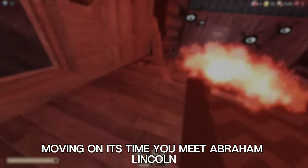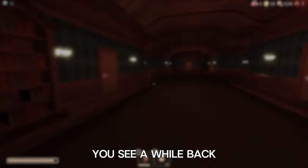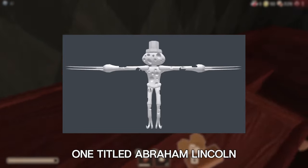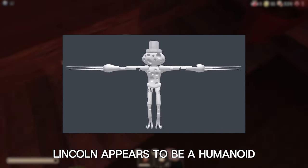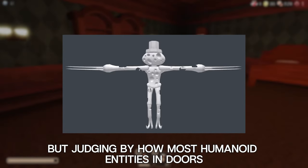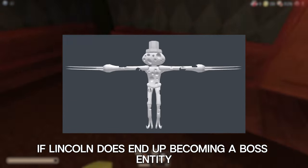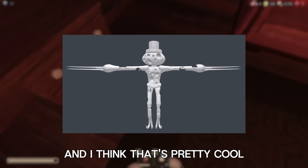Moving on, it's time you meet Abraham Lincoln — at least that's this new entity's placeholder name, likely due to it wearing a top hat. This model was leaked before the Backdoor update was even released. Lincoln appears to be a humanoid with sharp claws and several holes in their body. Very little is known, but judging by how most humanoid entities in Doors are bosses, it wouldn't be out of the realm of possibility for Lincoln to become a boss entity similar to Figure or Seek, which I think is pretty cool.